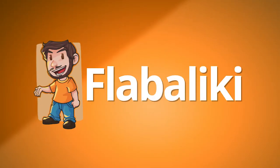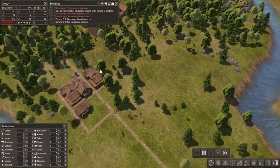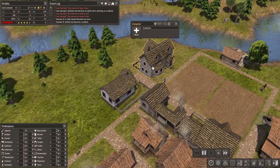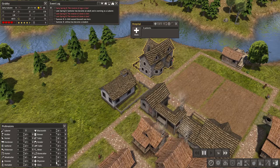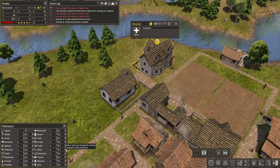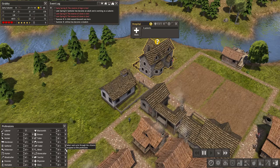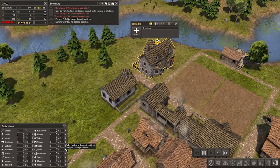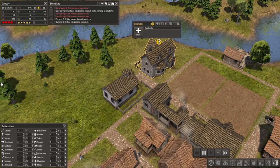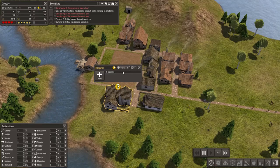Hey guys, it's Rob Maliki here today, and welcome back to Banished! So today we are gonna work on growing the population. I'm also going to unassign my physician, because someone mentioned in the comments it's a good idea to have the hospital built but not have anyone working in there, because they're not really gonna do anything unless there's an outbreak of some disease. They mentioned it's a good idea to just have the hospital ready to go and then apply the physician later if you need someone to treat people.